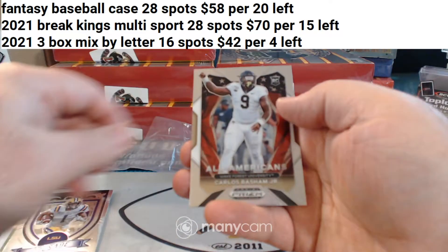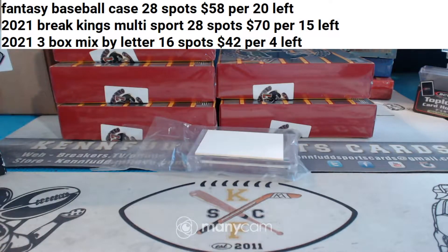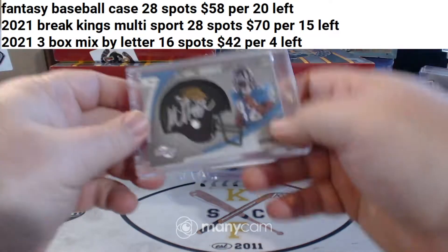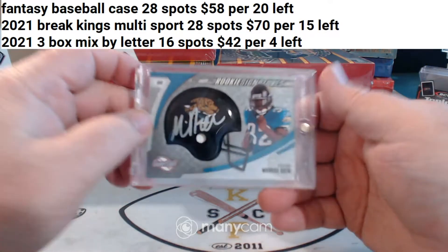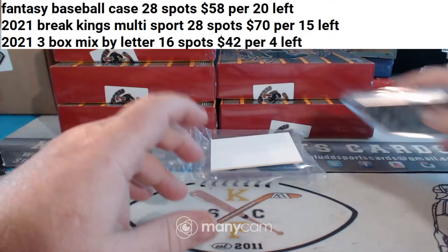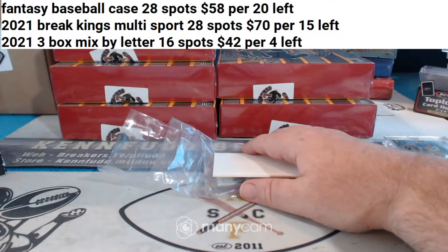Ja'Marr Chase for the Bengals — those are the first two hits from the foosball case. For the Jaguars, a Sweet Spot rookie helmet autograph — I believe I have this same card in my collection — Maurice Jones-Drew for the Jaguars. Mr. Blaine is on the board.